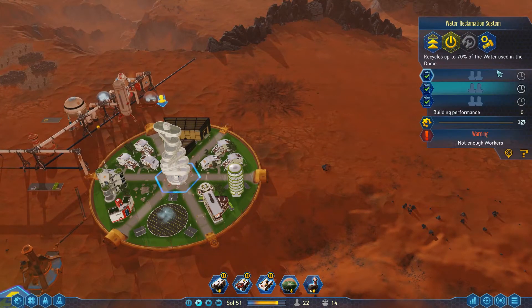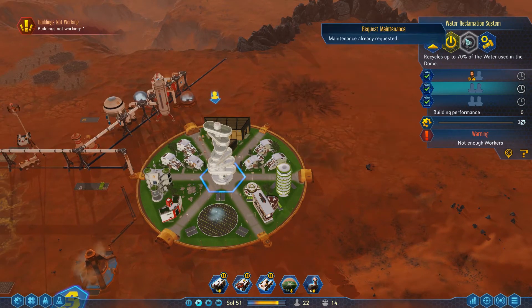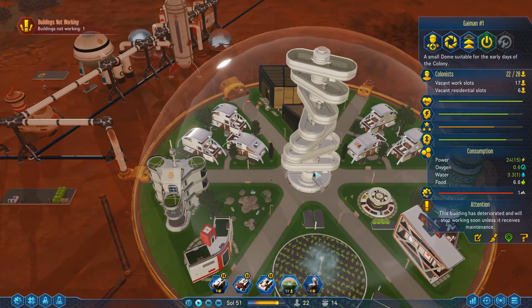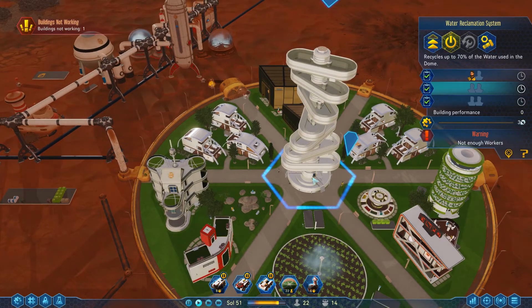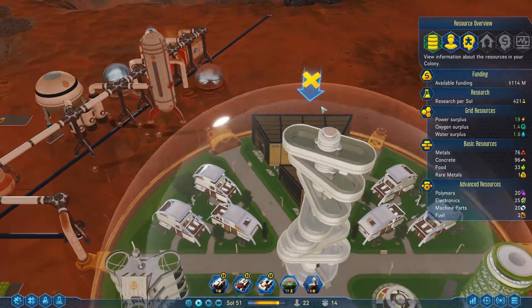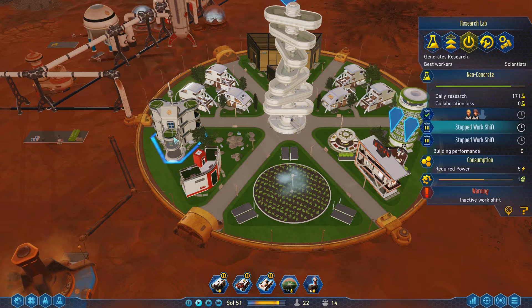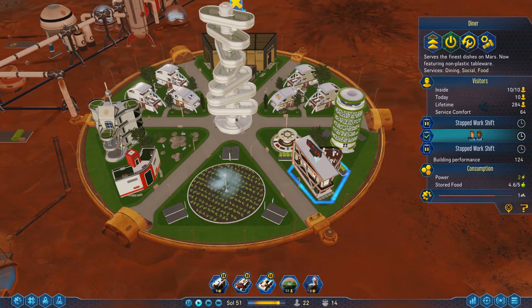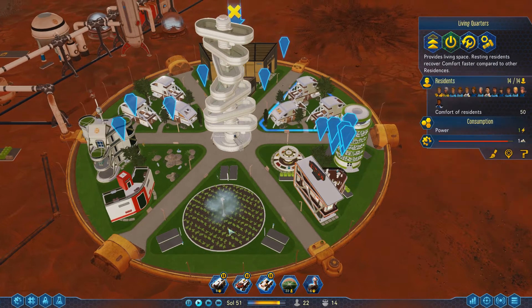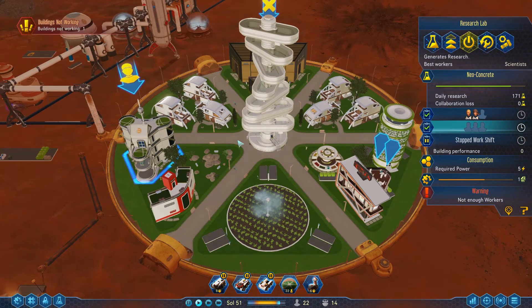We're also building a water reclamation thing, which I think takes quite a lot of — oh, it's done! It looked like it was still the ghost thing but no, it's finished. We don't have enough people to run it though, so I'm going to turn this off for now and redistribute people a little bit. Our research lab is running, but the wire only has one shift, this only has one shift, this only has one shift. Doesn't look like there's people for a second shift on the research lab.